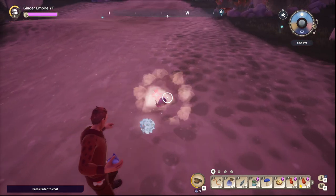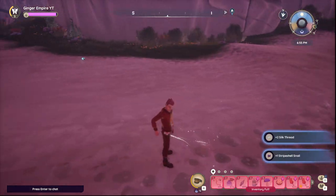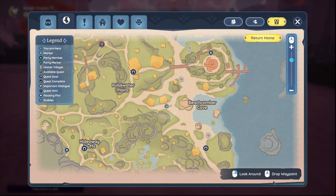Don't worry about how low my skill is. Oh my gosh. There we go — 20 bombs later. So that is a Stripe Shell Snail.